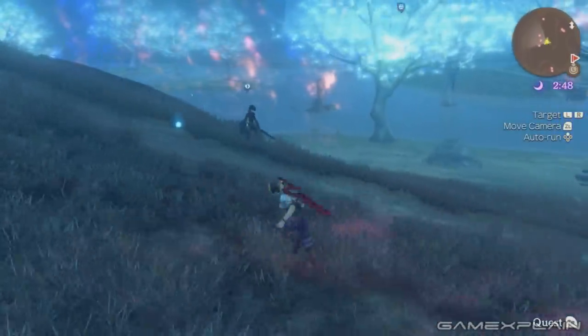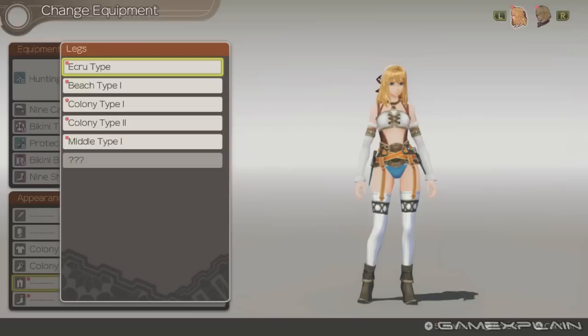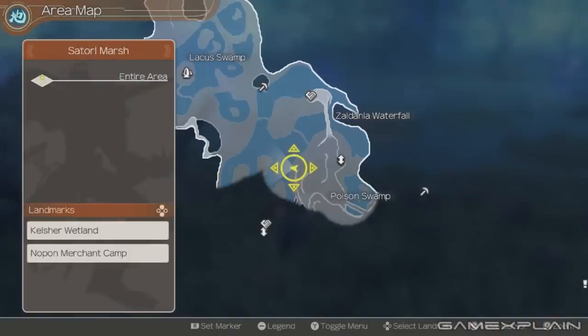Those are the big changes to Xenoblade. One last thing I can talk about: in the original, every piece of equipment you put on affected how your characters looked. There's now an option to have cosmetic items always displayed — so if you always want Shulk in his default outfit, or you want it to match whatever you're wearing, that's possible. You can set this for every character independently, so if you want everyone running around in bathing suits and bikinis, you can do that. You'll never have to say goodbye to shirtless Dunban for the entire adventure.